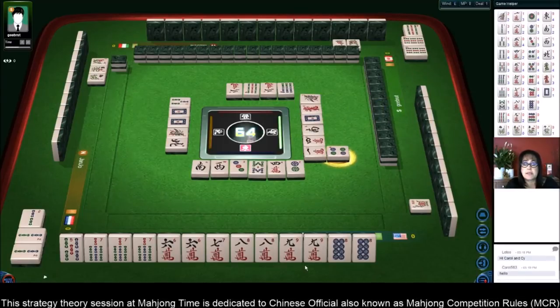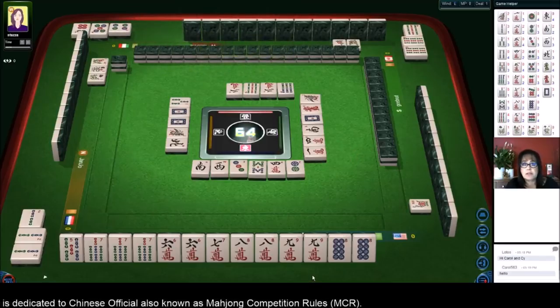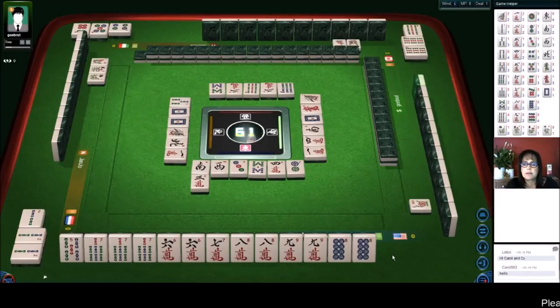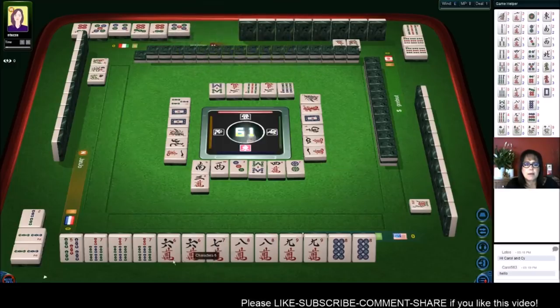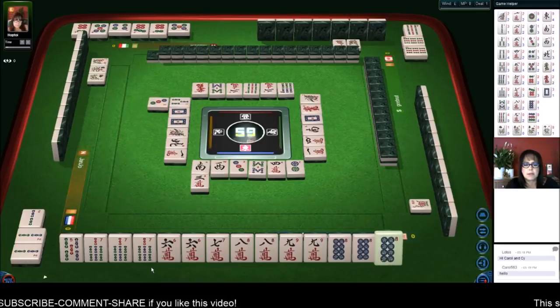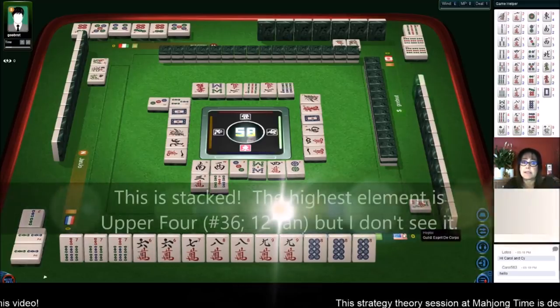We're now into the seventh discard, so it's anybody's game at this point. This is a pretty fast-moving game. One character, three characters, five dots — and there's a pong. So now we have two concealed pungs, which incidentally is a scoring element.